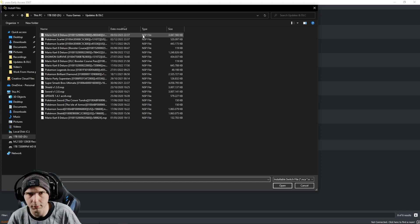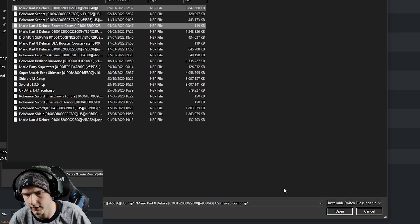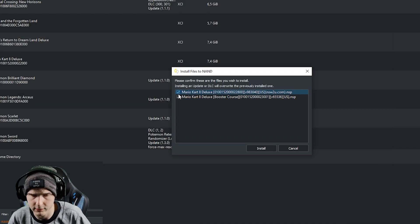You can select multiple files, so I'm going to select the update and the booster course file. Now press Open, make sure these are both checked, and then press Install.